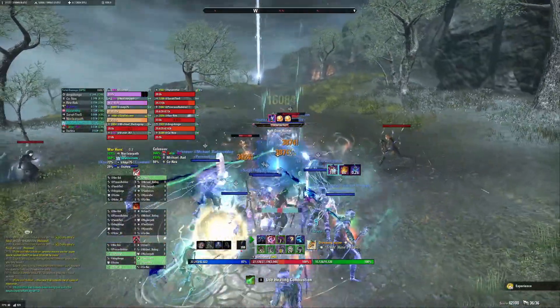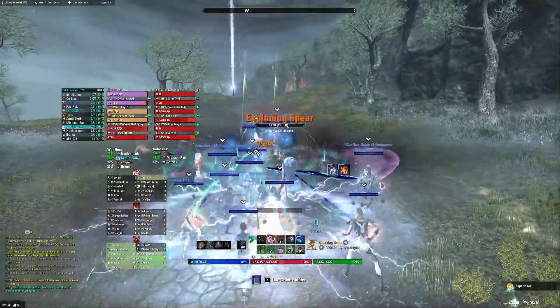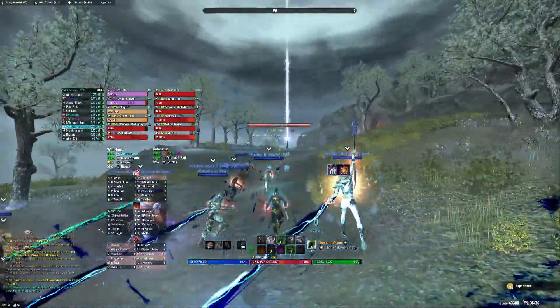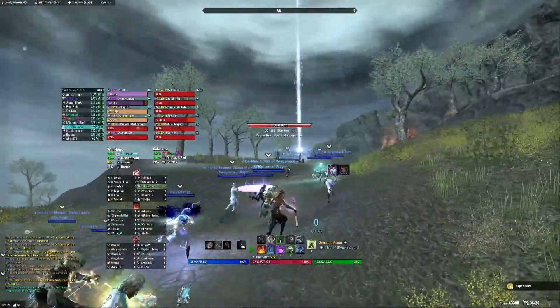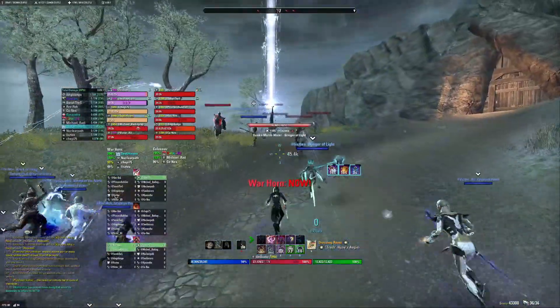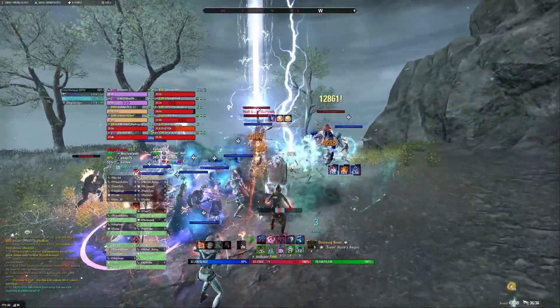Tab target Bulwarks so they die faster and don't shield anything. If there are 2 Bulwarks in the pack, we will stack them together, tab target one, and try to nuke them. If they don't nuke fast enough, then our Warden off-tank will take one Bulwark away and we finish the rest, then finish that Bulwark separately.